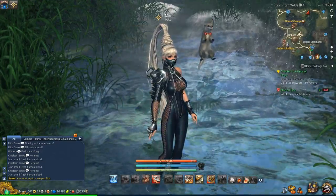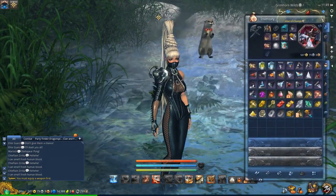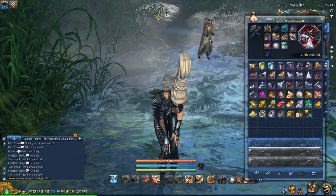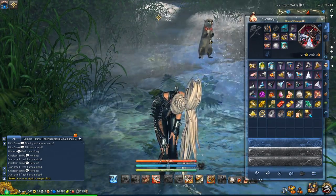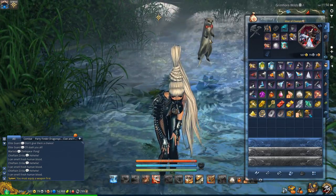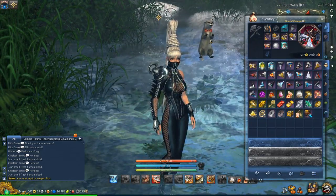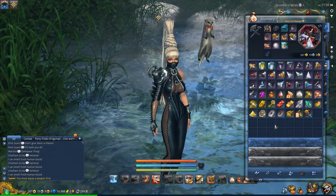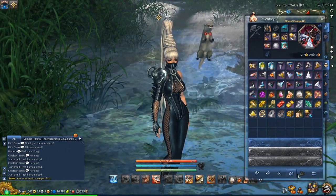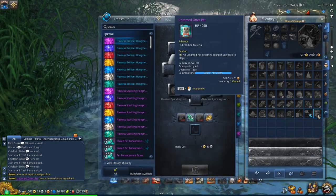So the Legendary Pet system — this is probably why so many people are buying crazy amounts of pet pouches right now — because you now have the ability to upgrade your pet past rank 10 and get it all the way up to Legendary. Let's go through the actual patch notes and see how it works, because it all works through transmutation. Basically, you have to get your pet up to stage 10 first — he has to be maxed out.